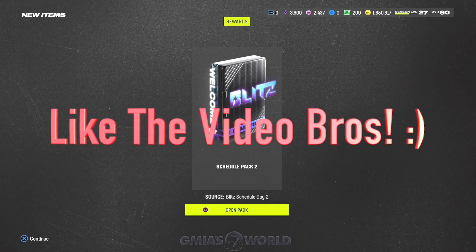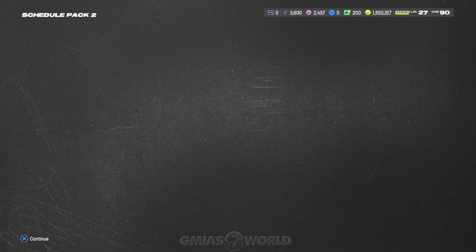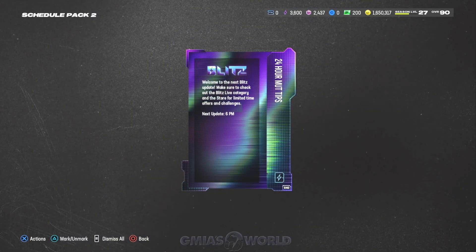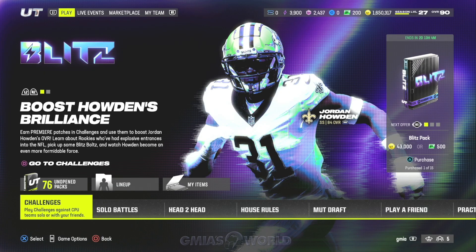For those of you guys that are just getting the game, it's Black Friday. If you're new, this is really going to help you. If you're a veteran, it's going to help you as well. One of the things that I want to make sure you guys are doing is opening up your scheduled packs for Blitz. It's very, very important to do this because at some point after you quick sell all of these things, you're going to be in a situation where you can buy one of those MIMS and quick sell it for $4,000.